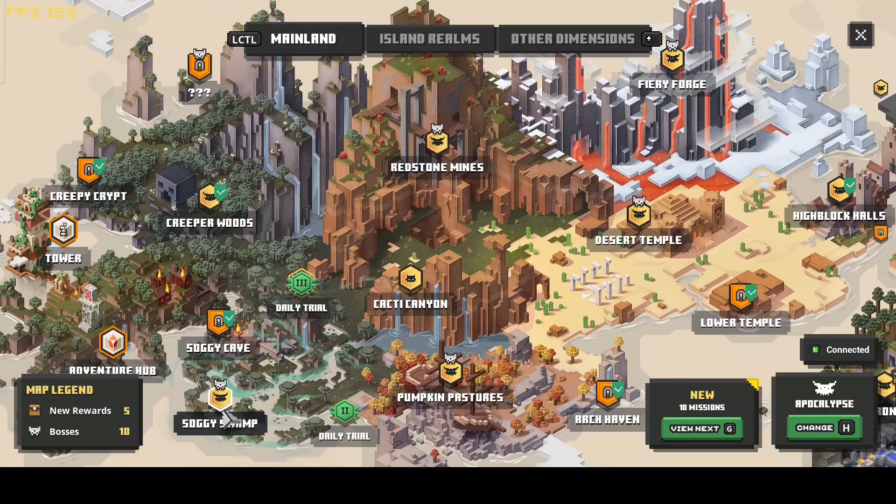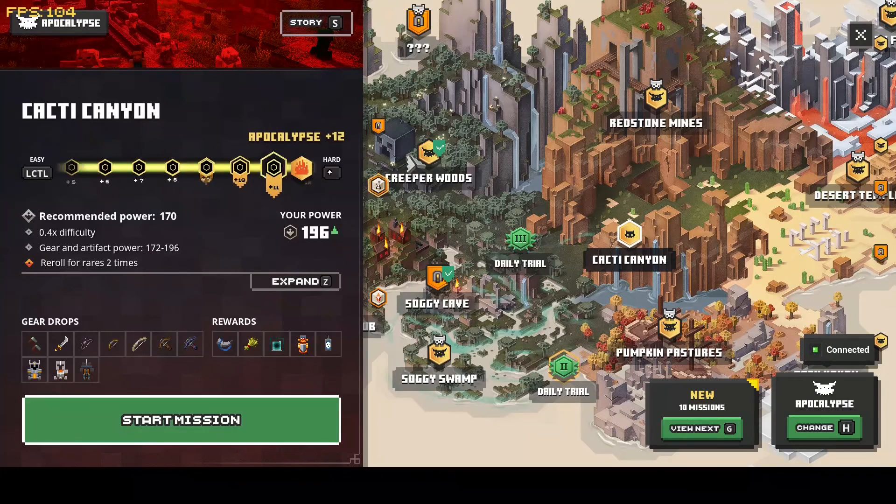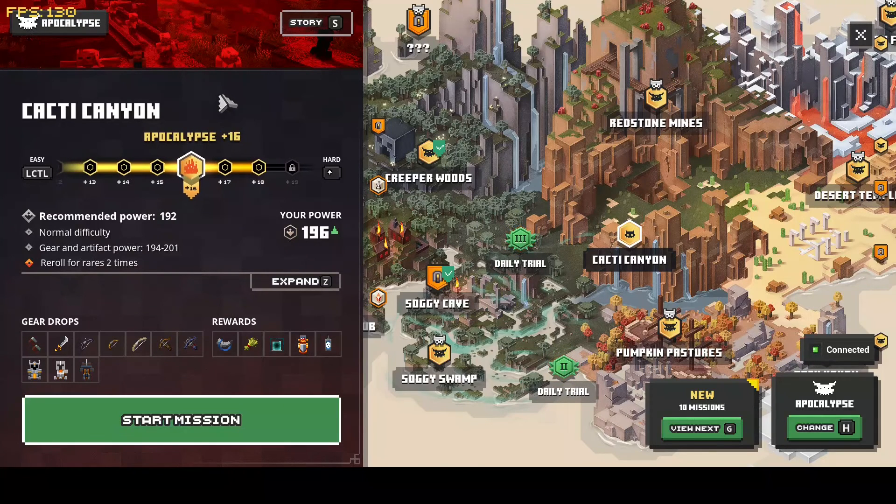Cacti Canyon on Apocalypse Plus 16. The gear drops here are: Gauntlets, Cutlass, Trick Bow, Short Bow, Long Bow, Crossbow, Heavy Crossbow, Champion's Armor, Mercenary Armor, and Spelunker Armor. The artifacts are: Windhorn, Wonderful Wheat, Corrupted Beacon, Totem of Shielding, and the Soul Lantern.